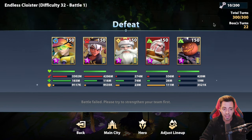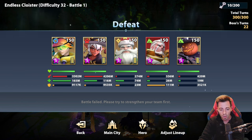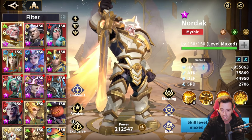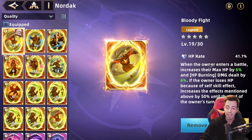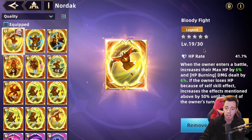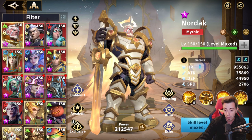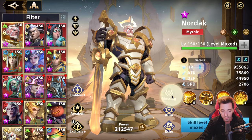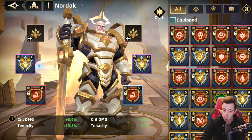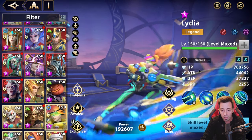I can't find a way to beat that boss on difficulty 32, even having everything I can to increase my damage. Let me show you my Nordak: he has a ton of HP and that echo to have more HP. I can increase that in the future. He had a dwarven blessing aura for more HP and no HP blessing — it could be a bit better. If we have a look at my Lydia, she has 44K attack — a different build than usual.